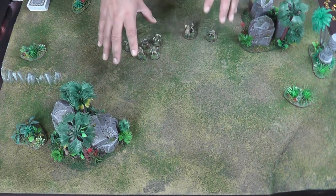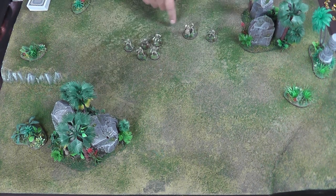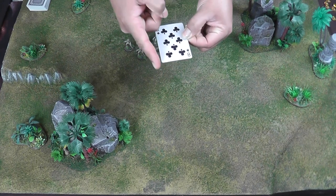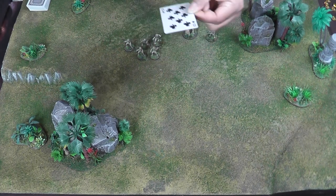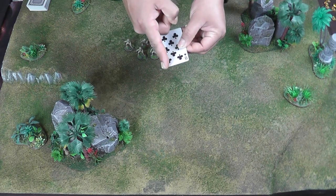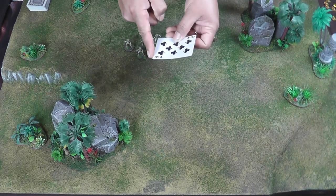On the table here I've got a couple of units: a champion over here, my chief, a unit of warriors over here, and my deck of cards over to the side. The playing cards in this game are used to do everything. On a normal card you've got a short side and a long side, and these are used when we talk about movement. The short side represents a walk, the long side represents a run.